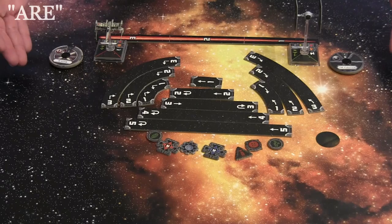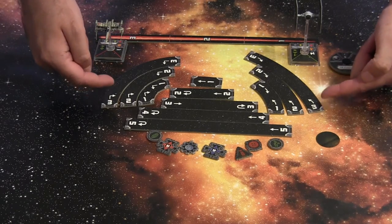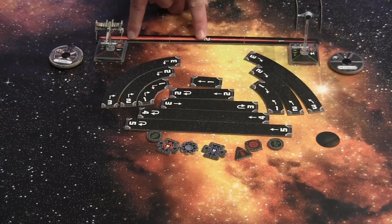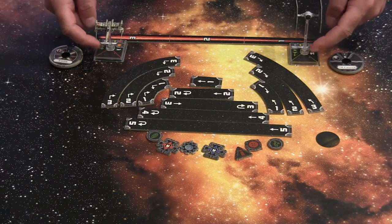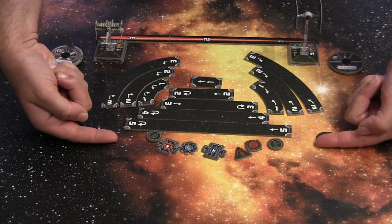This is what you need to play a basic game of X-Wing: maneuver templates for different maneuvers, a range ruler with short, medium, and long range, maneuver dials for the ships, and various counters for different purposes.